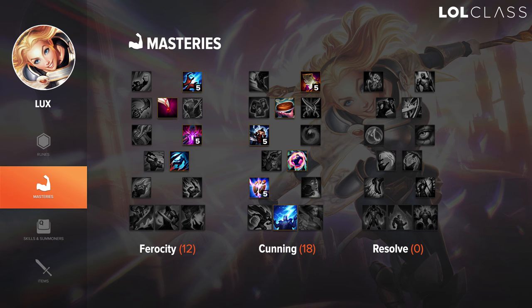Assassin's Mastery is mostly for champions that will be split pushing and side laning a lot, because obviously it only is effective when no allies are around. So it's good on stuff like Renekton and LeBlanc if you're spending a lot of time in the side lane split pushing.